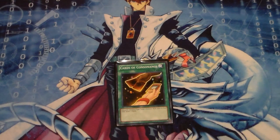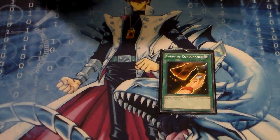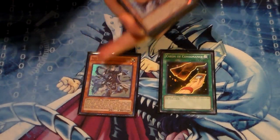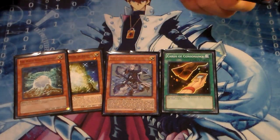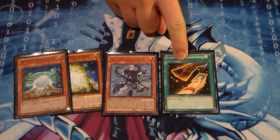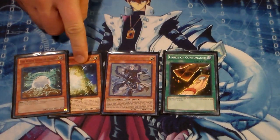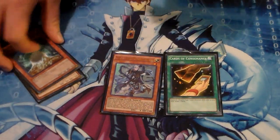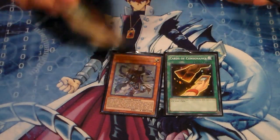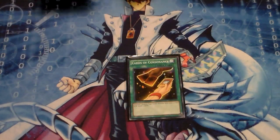Next you have one Cards of Consonance. You could make this an Upstart Goblin, but I like the combo play with it: Sage with the Eyes of Blue, Normal Summon, add a White Stone of the Ancients or White Stone of Legend to hand, pitch it with Cards of Consonance, draw two cards deeper into your deck. At the same time, you've got effects in the Graveyard set up for combo plays and you've thinned your deck. So I do like the one Cards of Consonance.